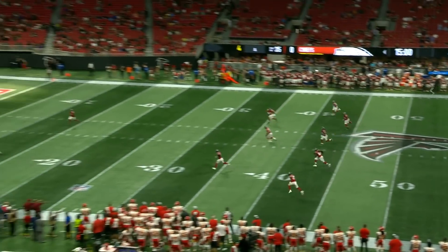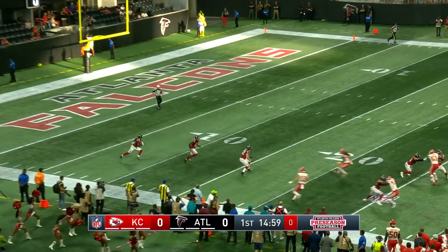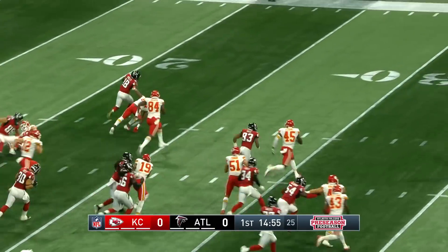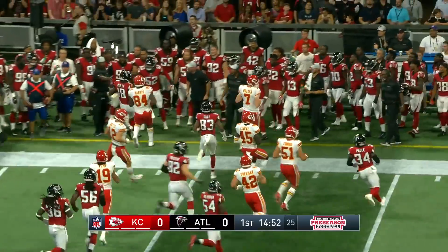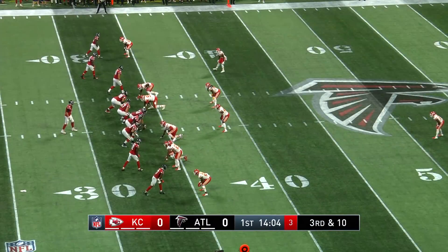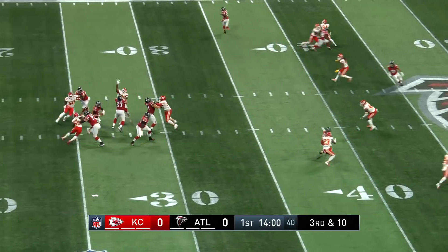We're all set here in preseason game number two. Ridley will get a chance from the one, and Ridley slips through one tackle, makes a move, uses a stiff arm. There goes Ridley towards the sideline, runs out of bounds at the 35 for a 35-yard return. Do not see Devontae Freeman.